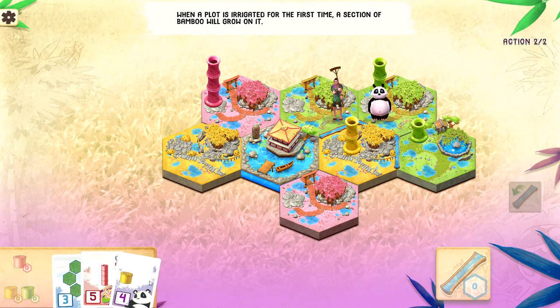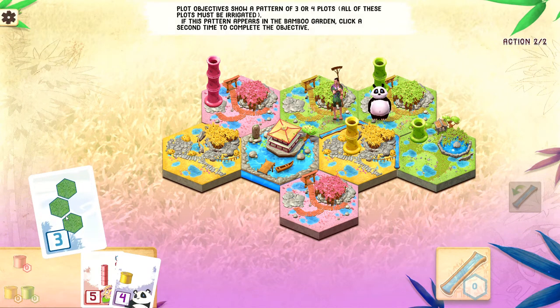We have been dealt three objective cards — you can see one wiggling there. There are actually three types of objectives: one where you create a shape among the tiles on the board, another where you have to build a certain configuration of bamboo, and another where the panda has to eat certain colors of bamboo. For plot objectives, they're typically three or four plots, and they all must be irrigated — so that's an important thing to remember. You may have the shape, but if it's not irrigated properly, it won't count.